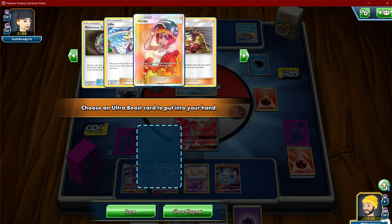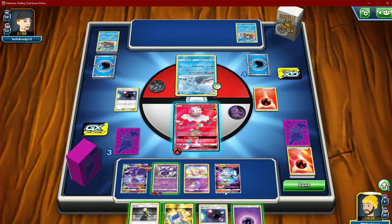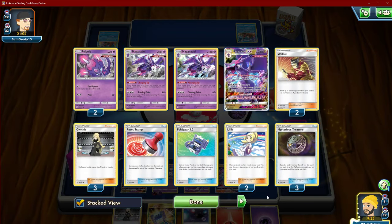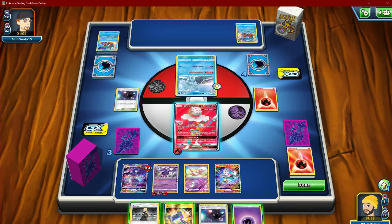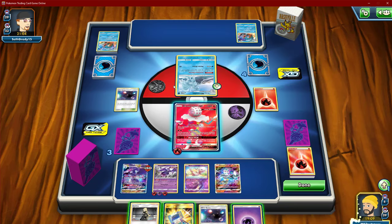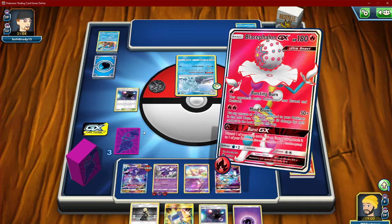Is there anything in here that we want? Negative, we don't want any of that. Is Mew really a win condition here, or can we just hold the energy? All effects of attacks — yeah, that would stop it. Let's just Burst GX.